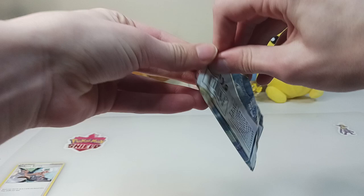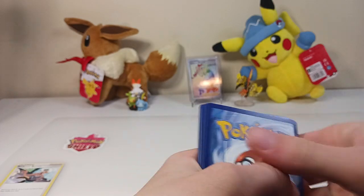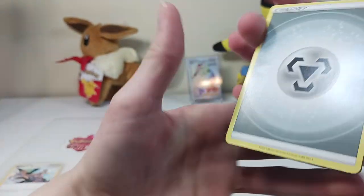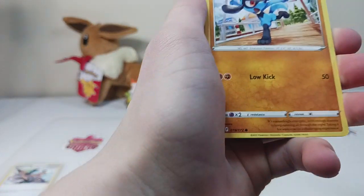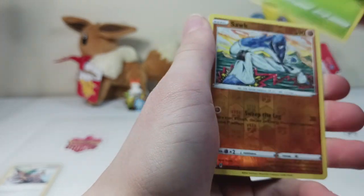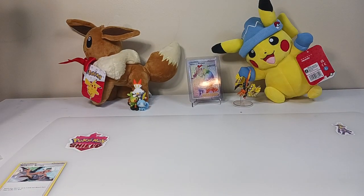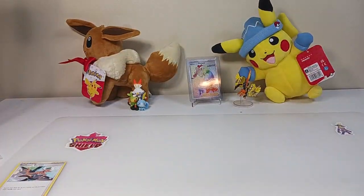Second one. Let's see if we can get a trainer gallery card this time. Steel type energy. Hitmontop. Magma Basin. Crawdont. Staryu. Riolu. Starly. McCreamy. Caroblast. Sock. And Wormidum. So let me clock these cards, and then we get to get into the second box, which is the Lucario V-Star box.